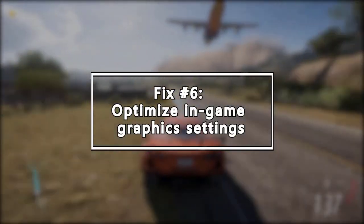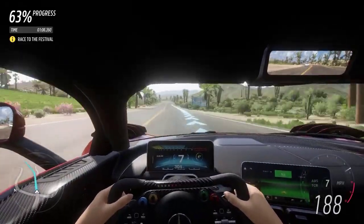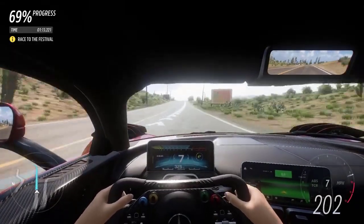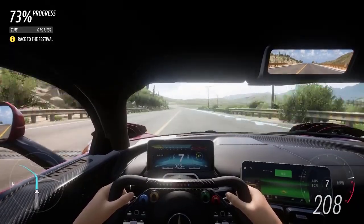Optimizing the graphics settings is another fix that may boost the in-game FPS, especially if your PC barely meets the minimum system requirements of Forza Horizon 5. If you have a powerful PC, just skip this fix. Normally, the in-game FPS will increase after you lower some in-game graphics settings.